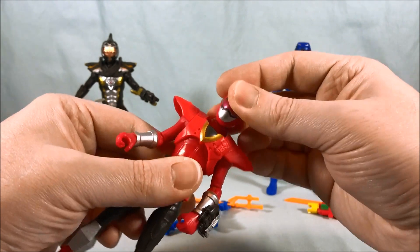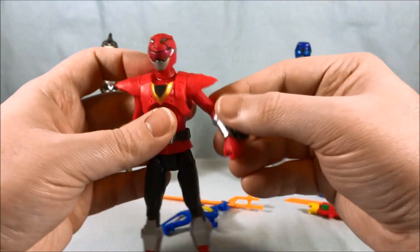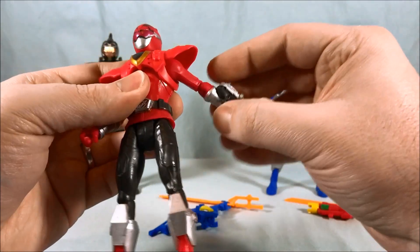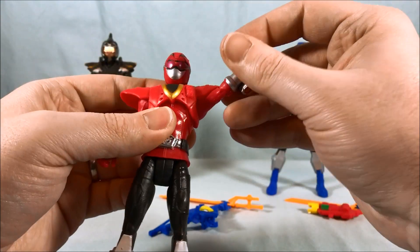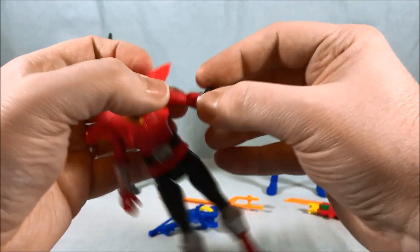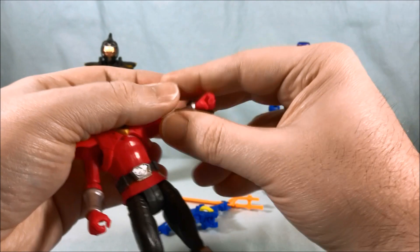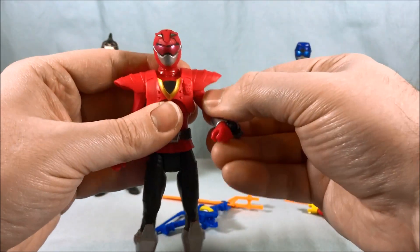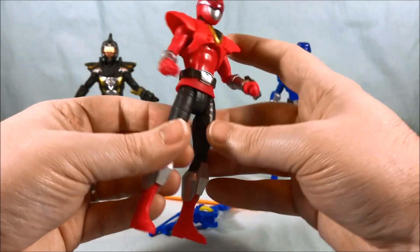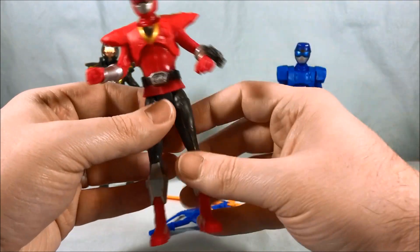Articulation-wise, pretty much what we're used to for the Rangers. Head goes side to side with a little bit of up and down, but it's limited. Shoulders can go out to the side but because you have the big shoulder pads a little bit of movement is restricted there. Elbows can also swivel at the same joint so you can swivel from side to side. The wrists don't move — I'm second-guessing myself but they don't move here.